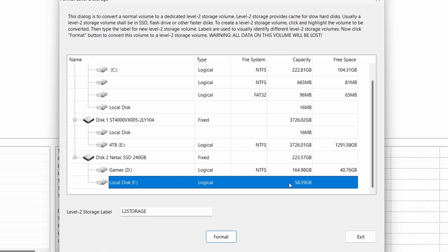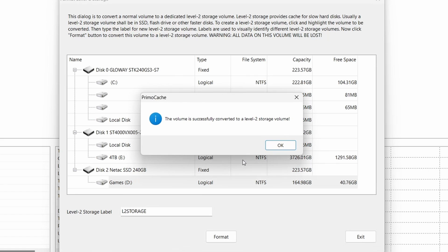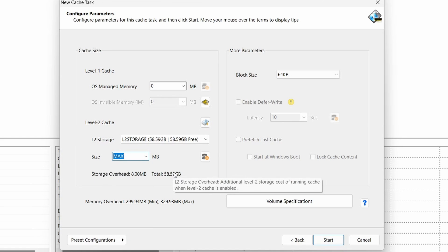Now click here and select the small SSD partition I mentioned before to be formatted as Level 2 storage. I had created a 58GB partition, and I think it is overkill for only one game, but it helps other applications as well. Before you click Format, please make sure you choose the right partition as it would erase all the data on it. Just choose Max, leave everything by default, click Start, and that's it.